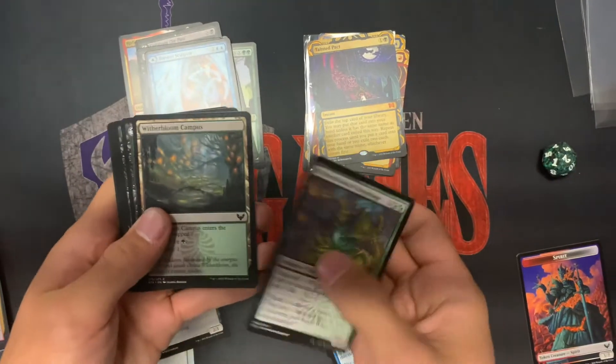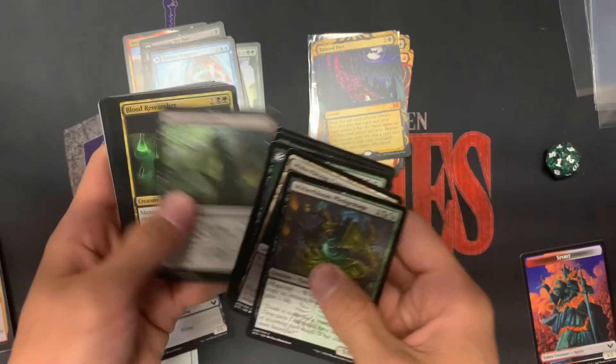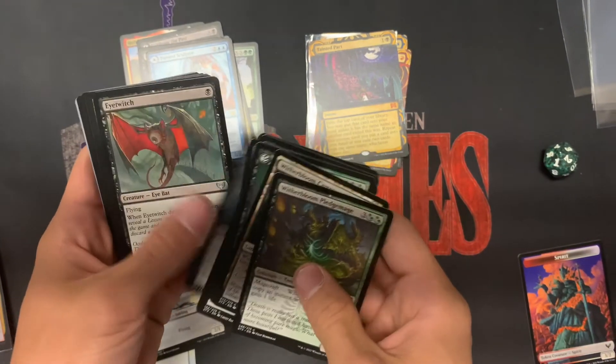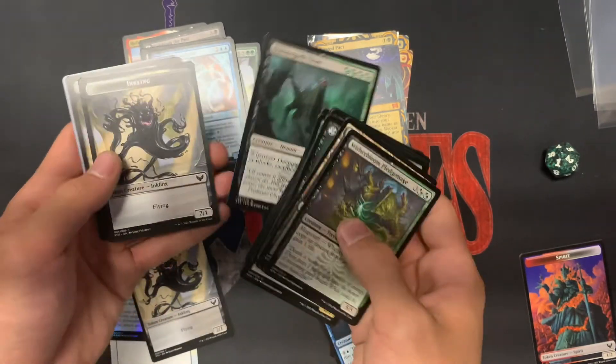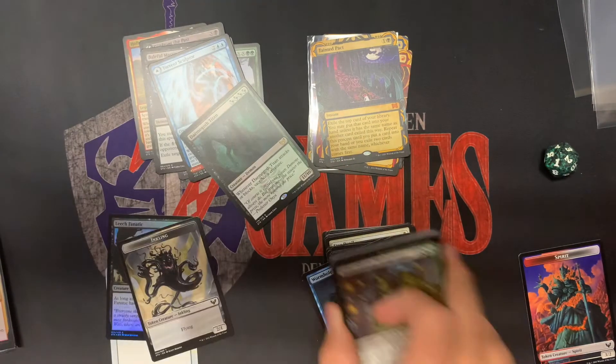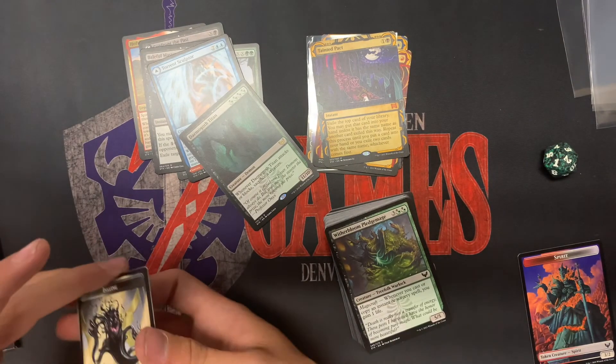So this is the themed pack — it's going to be all Golgarian stuff that will help out your colors and what you're going for. Some pretty normal average stuff, but stuff that will definitely see play. Fun stuff! Well, thank you guys for tuning in, and I hope to see you tomorrow to pick up a pre-release kit.